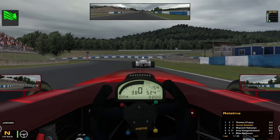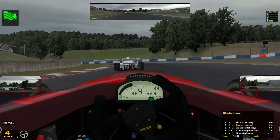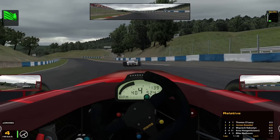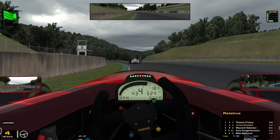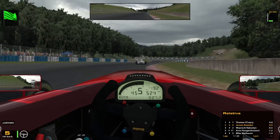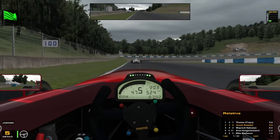Here we go into that first corner - pretty tricky. The tires aren't up to temperature and there's lots of understeer. You can see it, especially when you compare it to the next lap. This first lap is pretty difficult to keep it on track with the low grip.